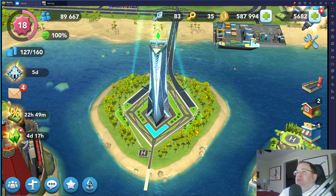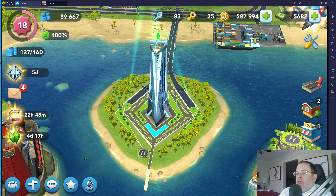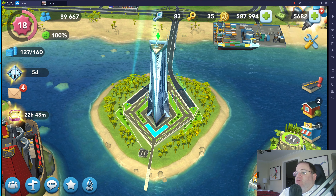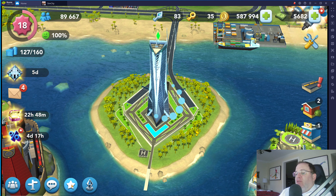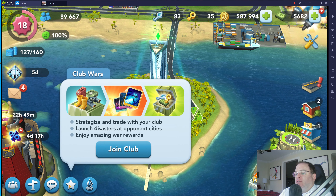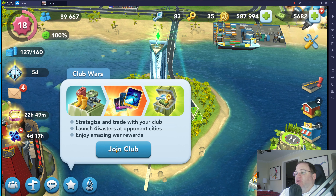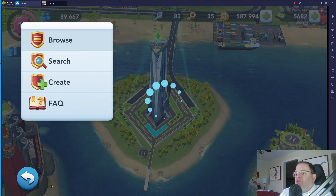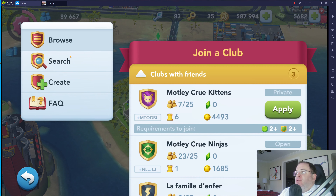For those of you who are 13 or older, when you first turn level 18, I think there's a prompt that tells you to join a club. For example, if I try to join a warm-up here, it has a button that pops up that says Join Club, or I can actually click this little chat window here, and it goes to the Join a Club Browsing Interface.